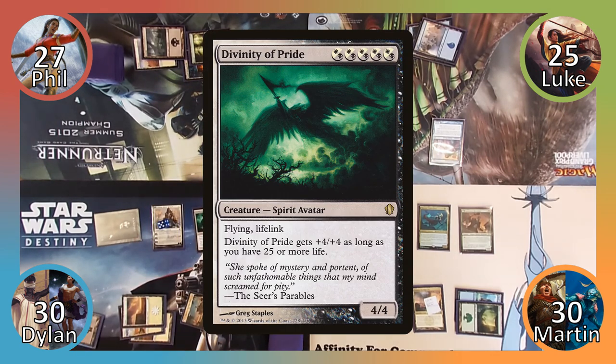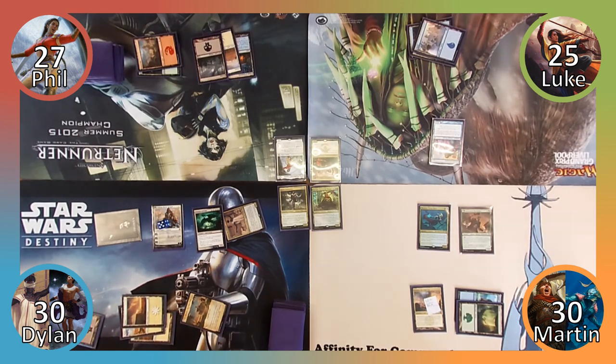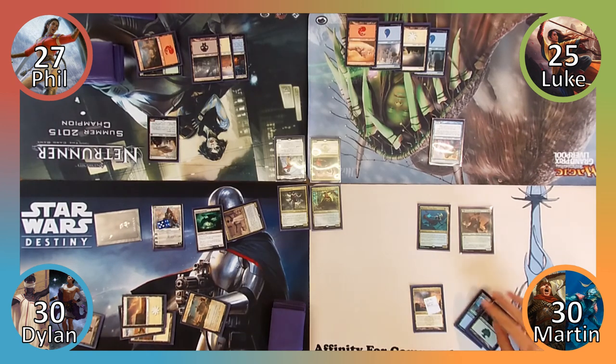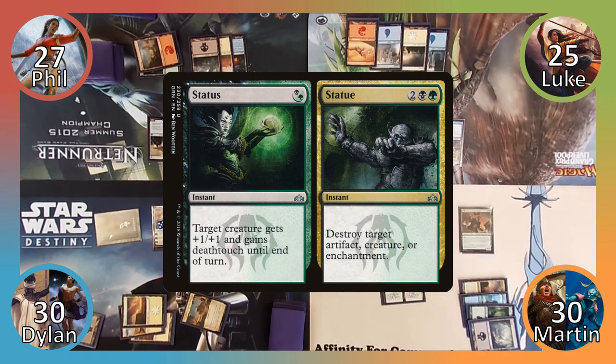Now that is a scary card to see on turn four in Commander. Dylan passes to Phil. Phil plays a Mountain and then casts Heart of Kiran, then passes the turn. Luke plays a Mountain and ends his turn. Martin forgets to flip his Duskwatch Recruiter, which he kicks himself for later, and moves to his turn. I play a Swamp and then cast Statue, destroying Divinity of Pride.